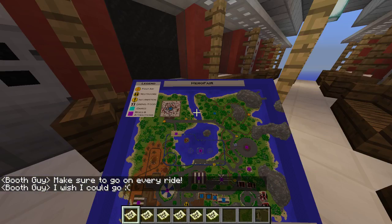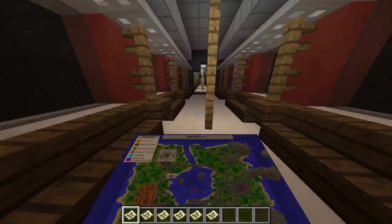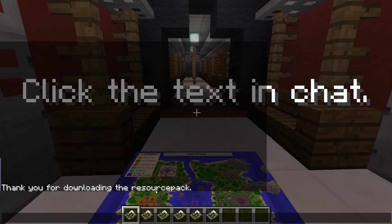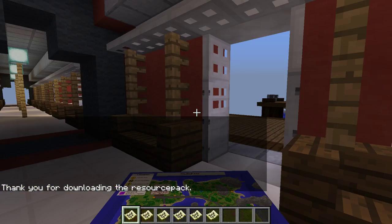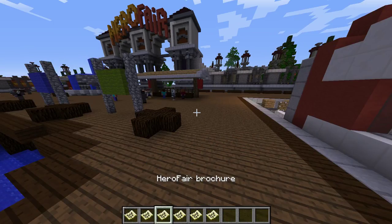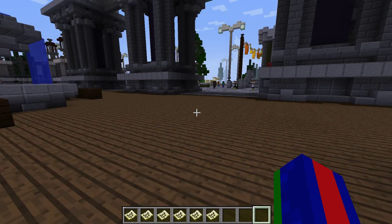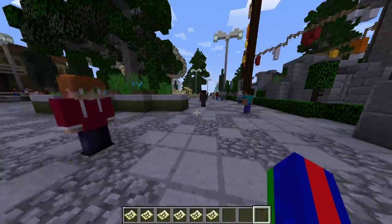I think you kind of go in here with real clouds and stuff like that. I think we turn on here - is this like the monorail or something? I don't know what's going on there. Oh, it's a resource pack. Thank you for downloading the resource pack.